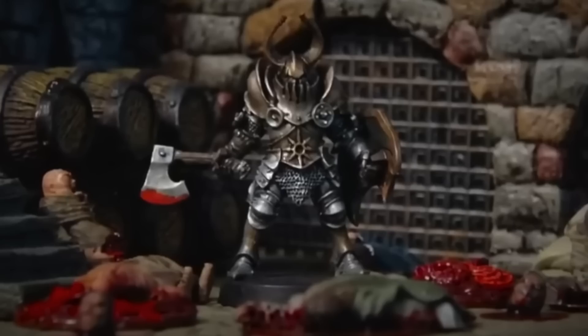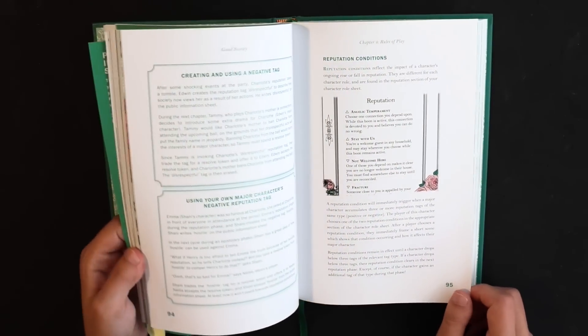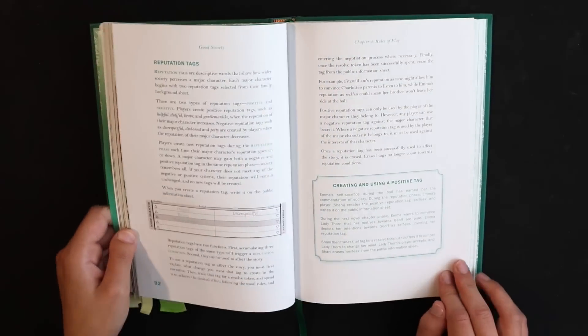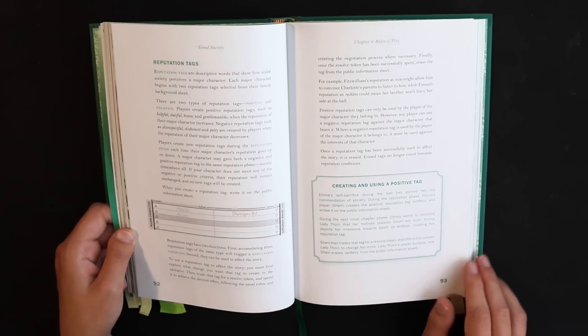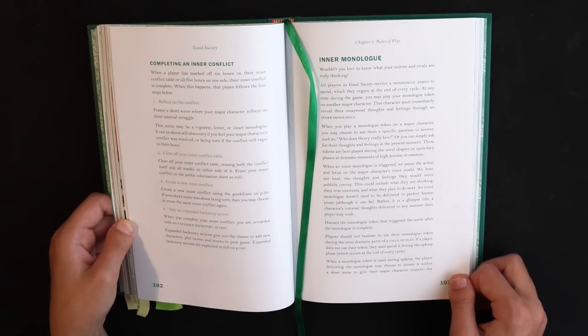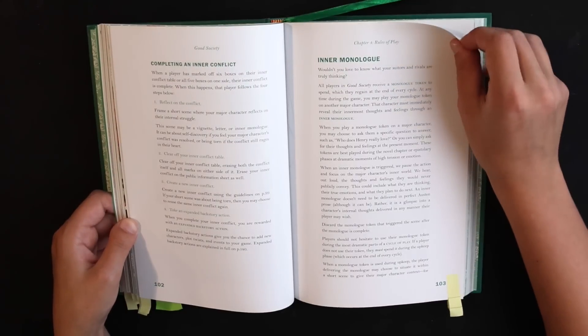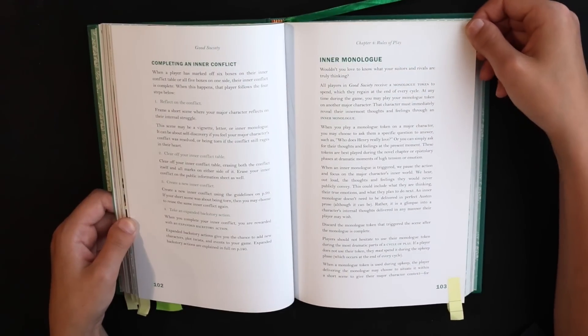If you allow these negative reputation tags to accumulate, you could face consequences that affect the rest of play. You can get rid of reputation tags by playing them in game and allowing them to impact your major character's interactions. Anytime you play a reputation tag, you earn a resolve token. In addition to their resolve token, every player receives one monologue token.